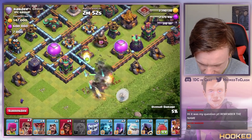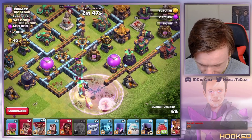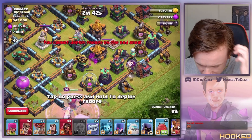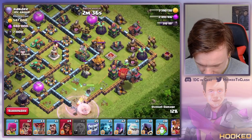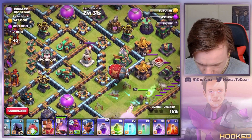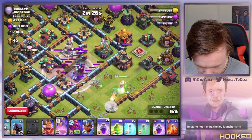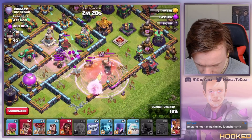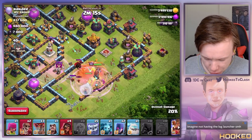We do need the queen to go in. Man, ground bows are super rough. I want the queen to get this air defense down because I want to be able to take down these two ground bows — we might have to use another rage in a second. The yeti bomb didn't get as much as I'd like.